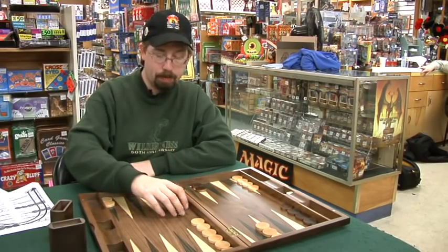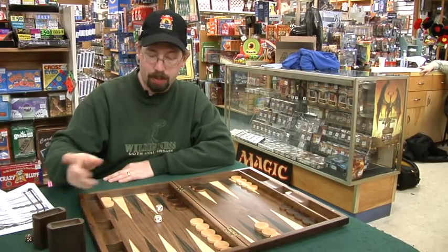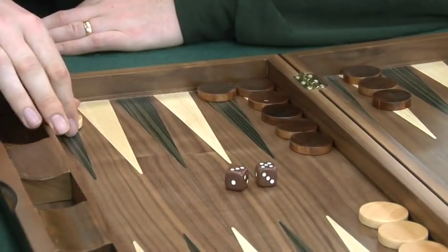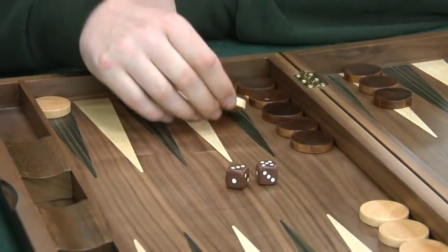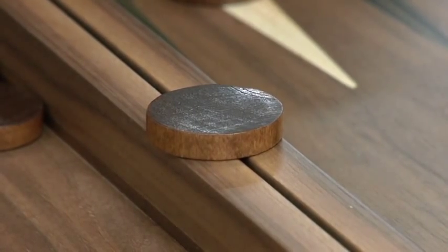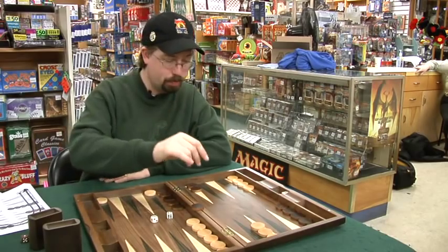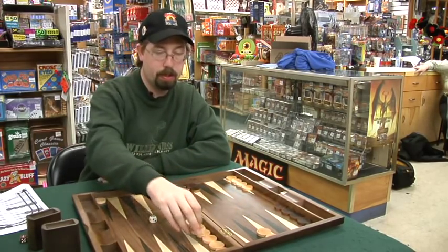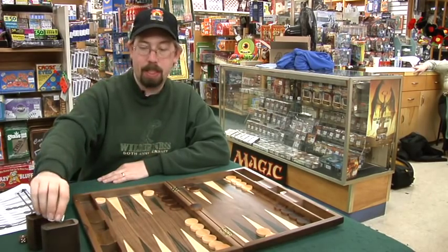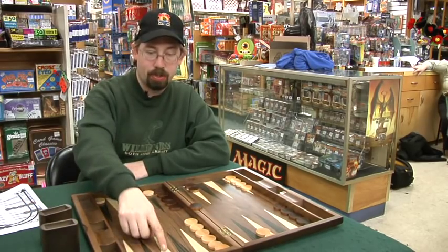Now, there are a couple of interesting things that can happen at this point, because the white person has their turn. Let's just say, for the sake of argument, that I roll a four. At that point, the white player can move one, two, three, four, and hit this piece up to the center. This is an important part of the game. In order for the black player to move any of their other pieces, they need to first get this one back down to their starting area.